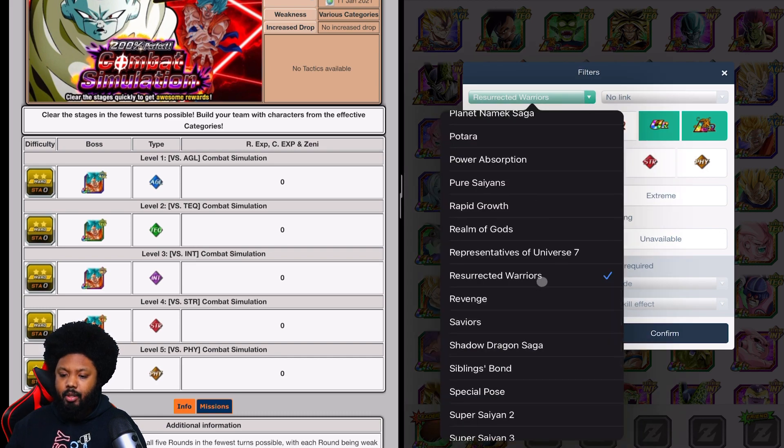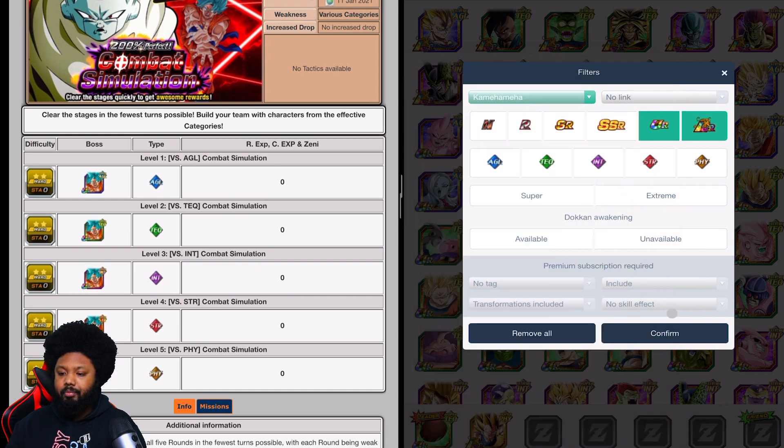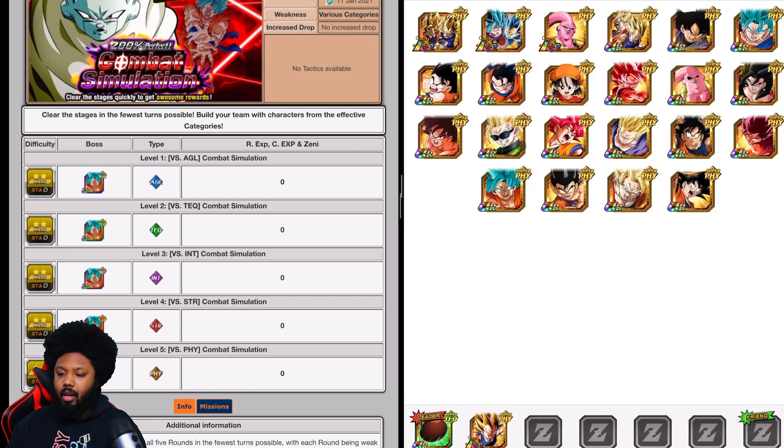Let's go find Super Saiyan 2 Goku quickly. You definitely want to bring this Goku. It doesn't matter if he's not part of the category — you just want to make sure that whoever is attacking Goku is part of the Resurrected Warriors. This is going to be a very strong rotation, especially if you give him the Limo item or the Boro cookie — that would be very, very strong.